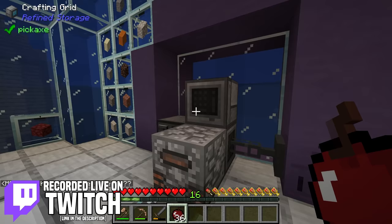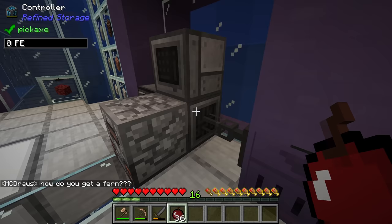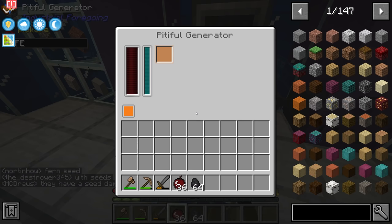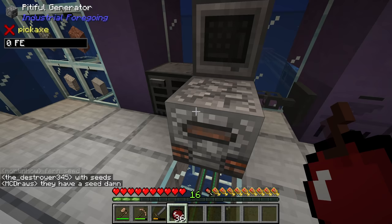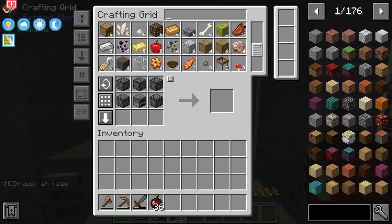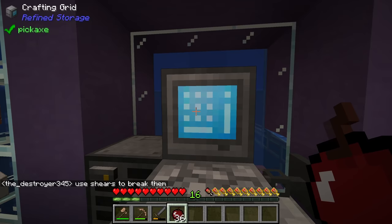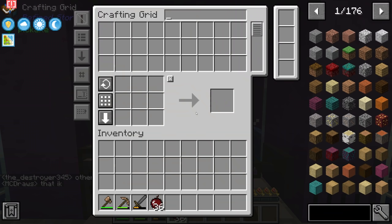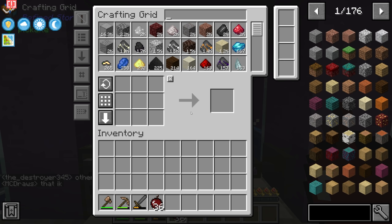In the last stream we were working on getting a basic refined storage system up and running. We now have the refined storage controller, the crafting grid, and the disk drive, all of which were offline due to no coal in the generator. Now that it's filled up, all our items and blocks are safely stored and accessible in the crafting grid, making crafting so much easier — no more searching through individual chests.